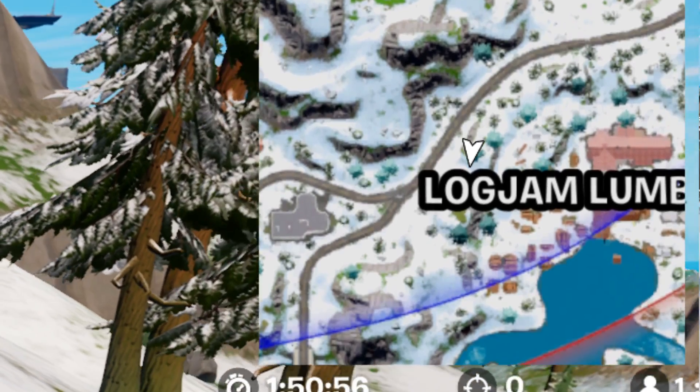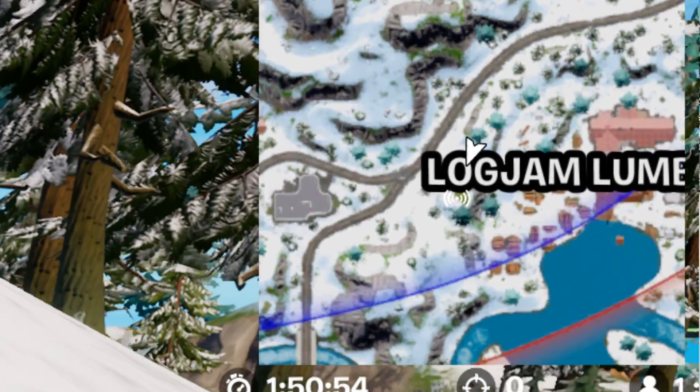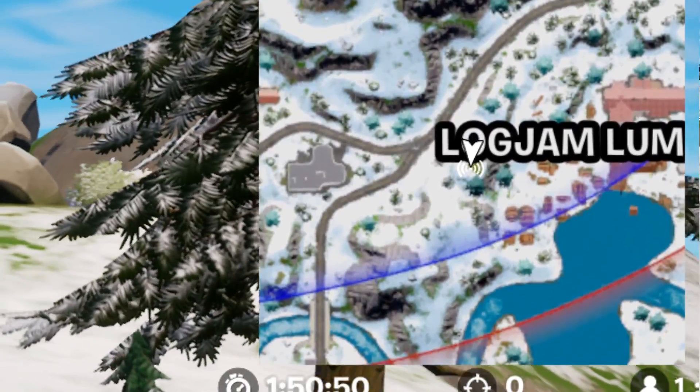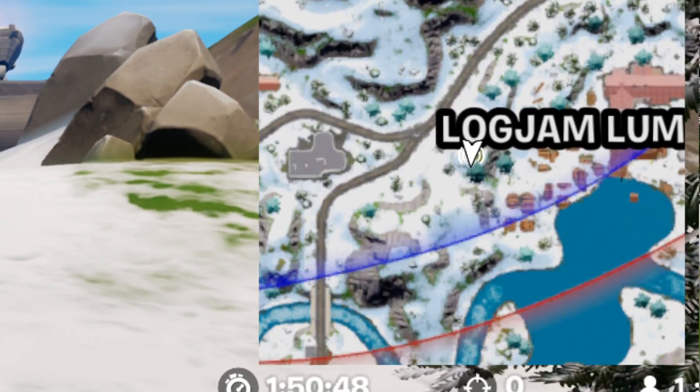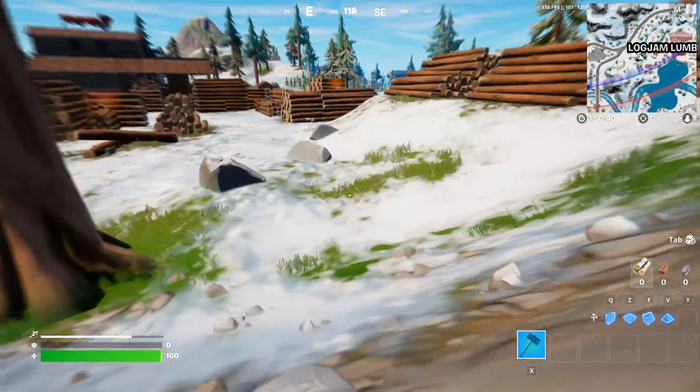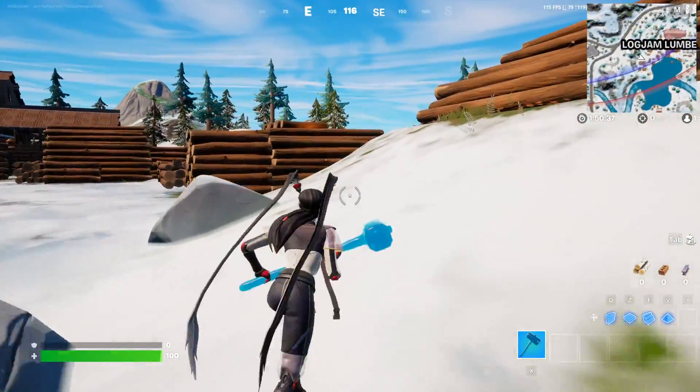You're seeing a zoomed-in view, and basically what you have to do is look at the minimap when you approach the location — it's going to show up with a little icon if you have the quest activated. Once you go near it, it's going to activate the quest. It seems like only the first location is known, and I'm going to show you proof right now.